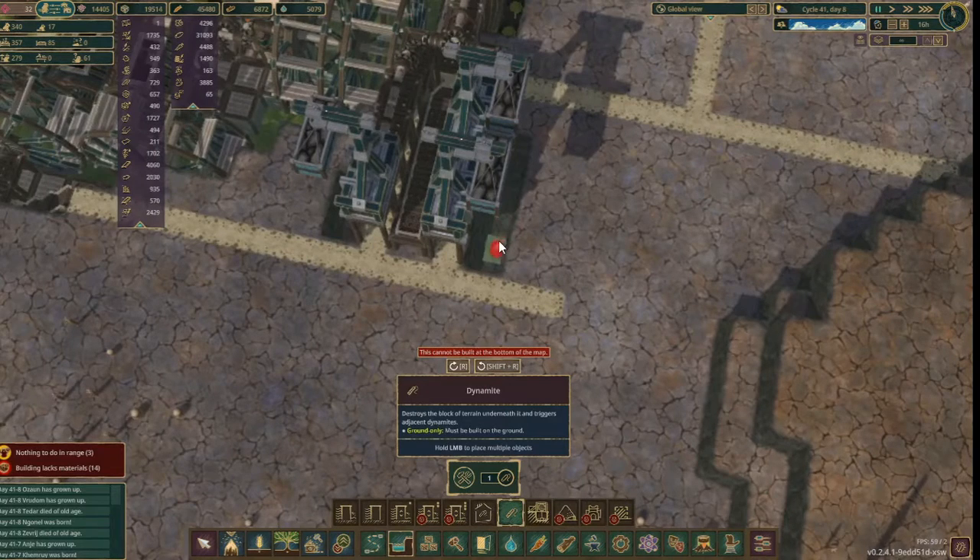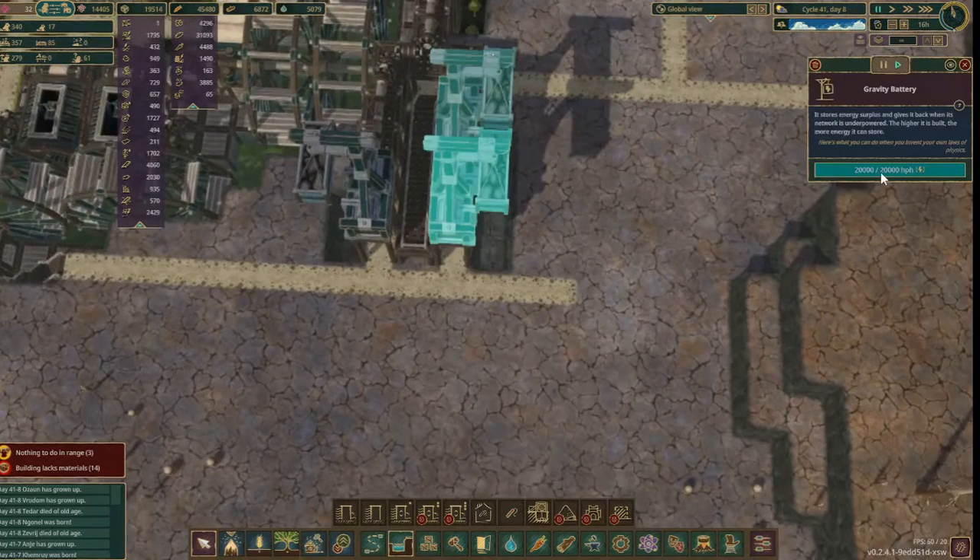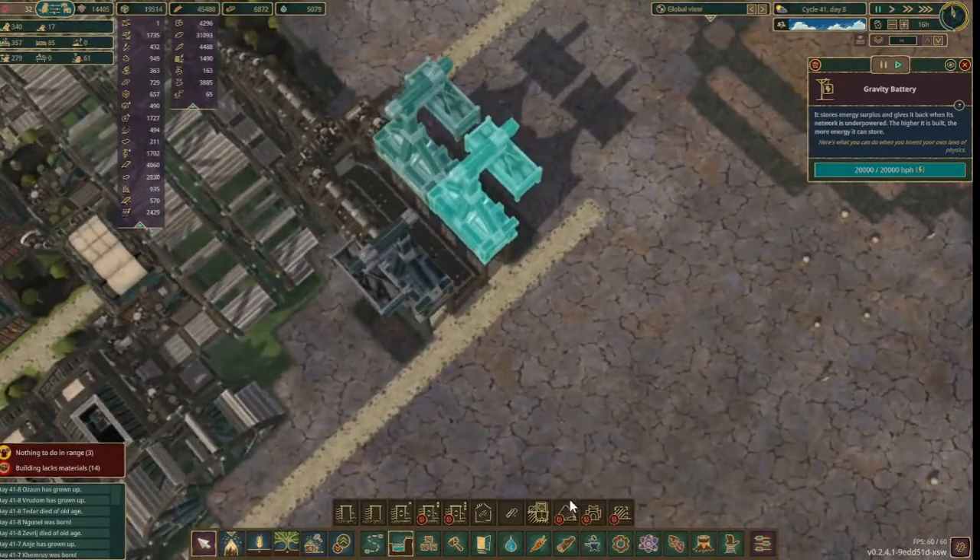Now that we've reached the bottom of the map, we can't place any more dynamite. So we'll simply repeat the process on the other side.